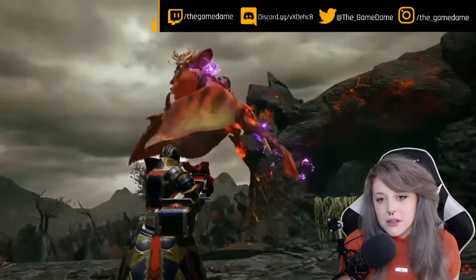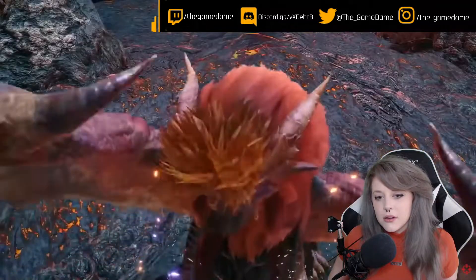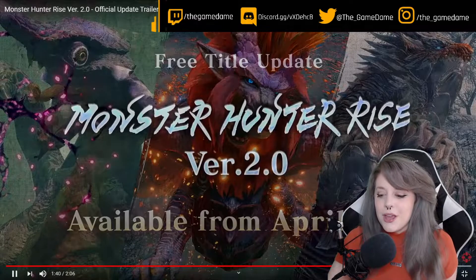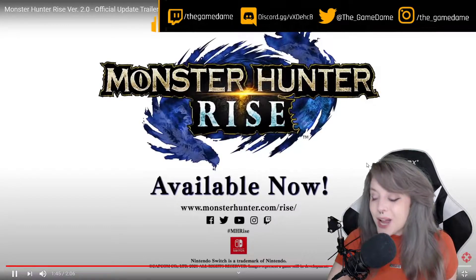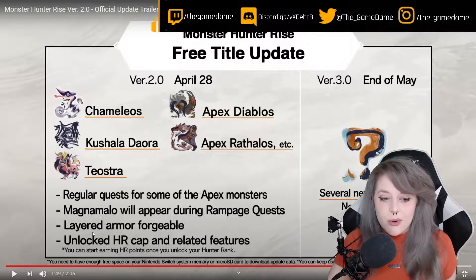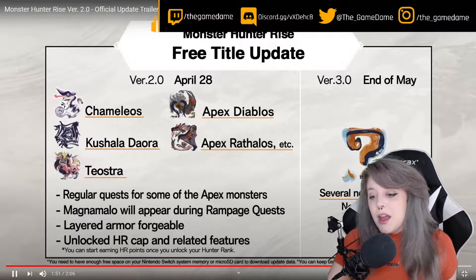Yeah, the Wyvern Riding. Monster Hunter Rise version 2.0 available from April 28th. So it is out now already for their free title update. The free title update comes with these monsters and some regular quests, layered armor, forgeable Magnamalo will appear during the Rampage quest, unlocked HR cap and related features, and then several new monsters.